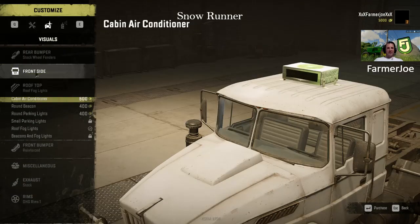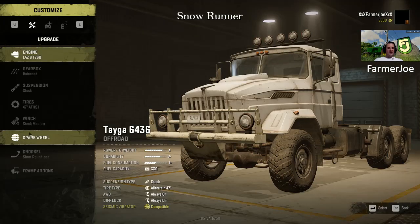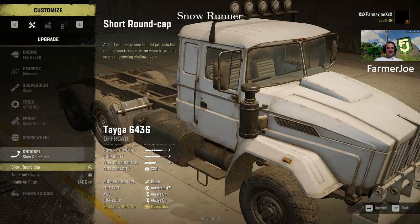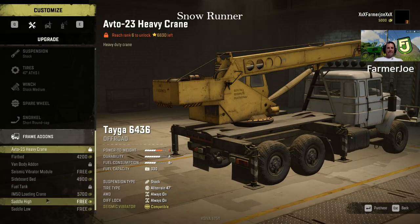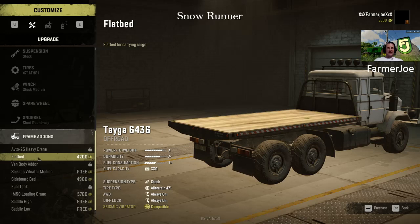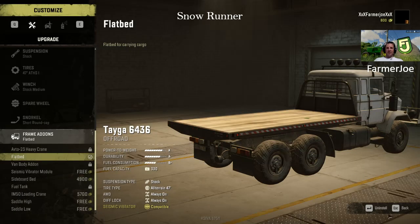All the other stuff doesn't really make much of a difference. The spare wheel is good but we don't have it yet. I'm tempted to put a loading crane on it, but I'll just put a flatbed on just in case — a little bit of weight and protection when backing up. I barely afford it, so we're pretty much broke now, but we're set. I'll probably sell a few of these things after.